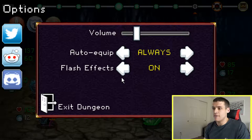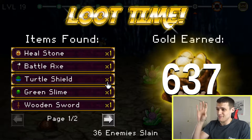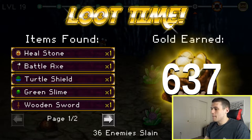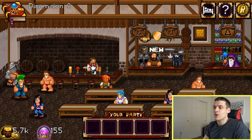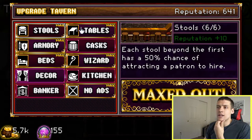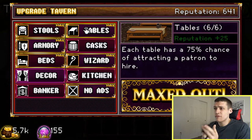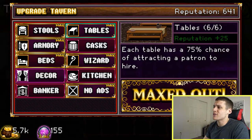Let's go back into the tavern here. This is the tavern owner, and what you can do with him is buy upgrades for your tavern. On the tavern page, you can see stools and tables. Each table has a 75% chance of attracting a patron to hire, so you obviously want to max this out — it also increases your tavern reputation. You want to keep upgrading your tavern to get more and better people to hire so you can progress farther into the dungeon.